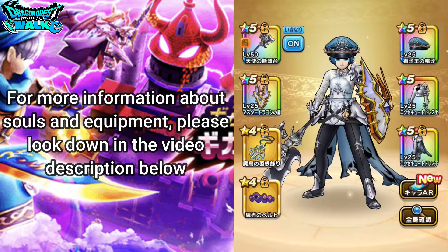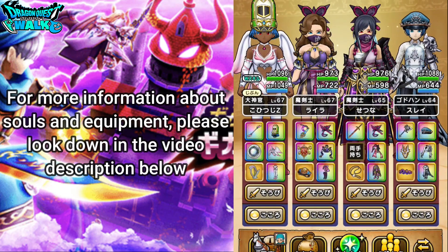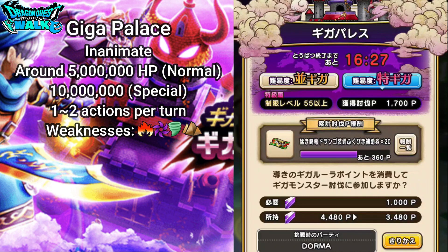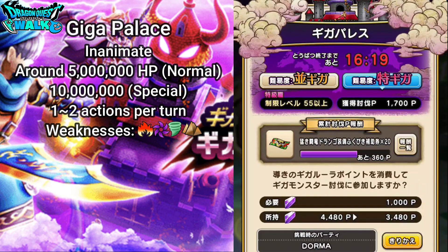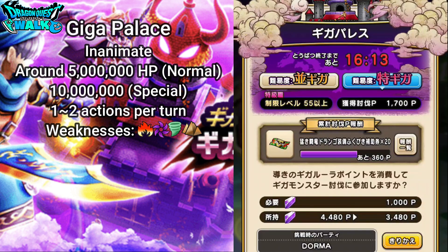If you want to know more about this team, check the video description below. Now let's go over the new Giga Monster's abilities. The Giga Palace is an inanimate-type enemy. For the normal battle it has 5 million HP, while the special battle has 10 million — which I believe is a first for a Giga Monster to have that much HP.